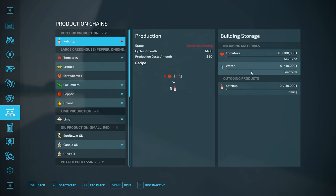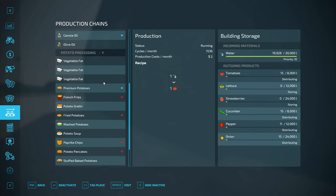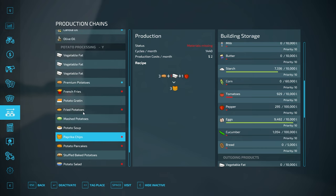So in real life, tomatoes and water is apparently all you need to start a ketchup factory. Let's get some water and tomatoes. I might need a dedicated greenhouse just for this because I already have a large greenhouse making tomatoes being distributed elsewhere. Tomatoes are also being used in my potato production, which has a long ways to go until it's full. I could change the priorities — the tomatoes are currently being used for paprika chips, not bad.